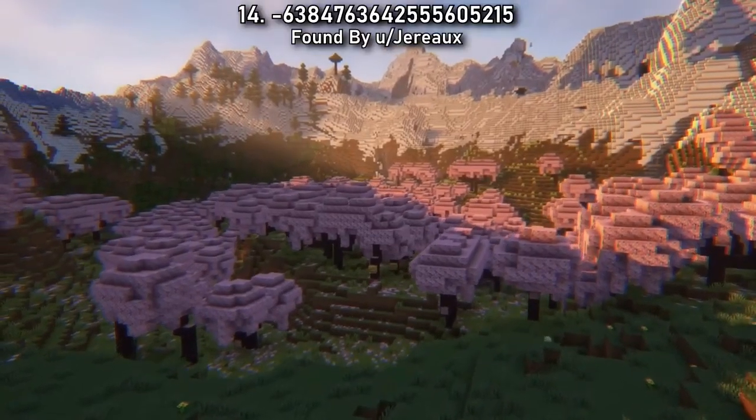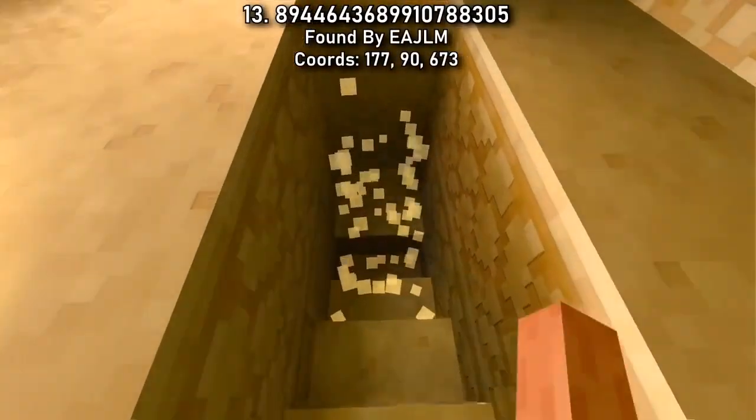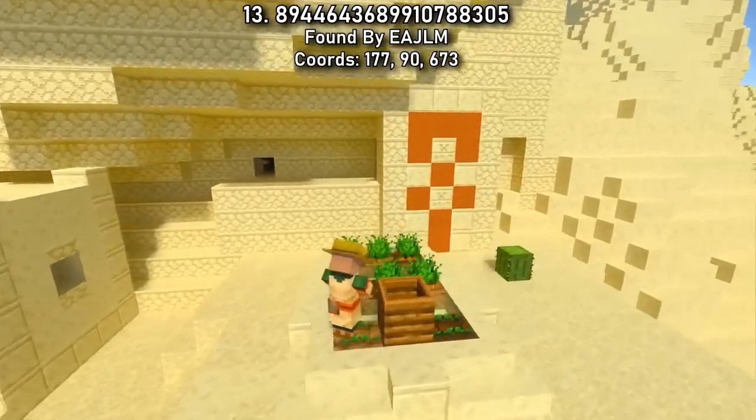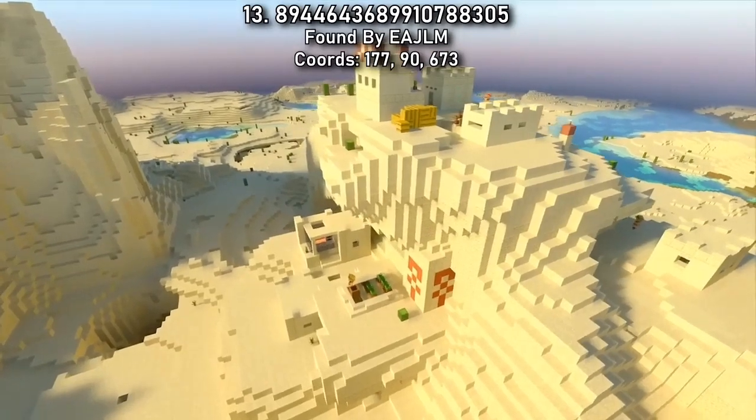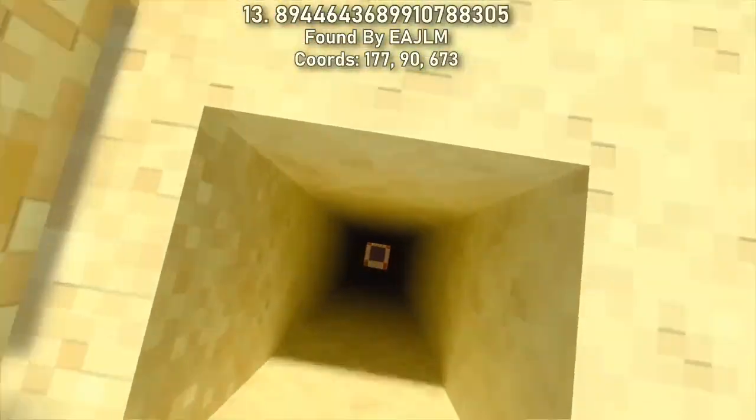I'm hoping 1.20 brings us one step closer to seed parity. Not only can you dig up some suspicious sand in Seed 13, you'll have to dig up the entire temple itself because it's buried underneath this village. Grab your brush and drop directly into the temple from the houses above.